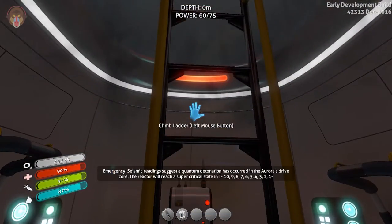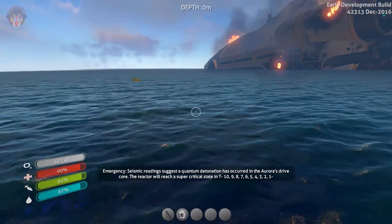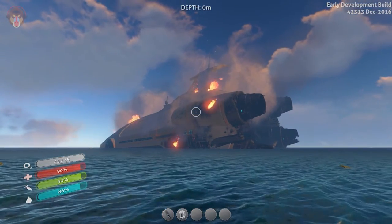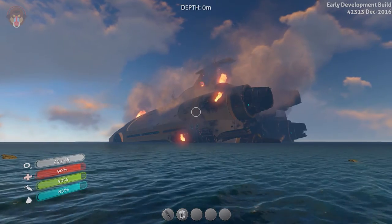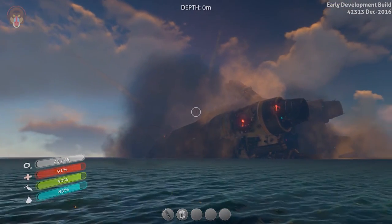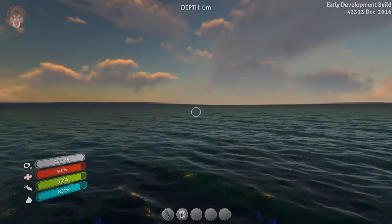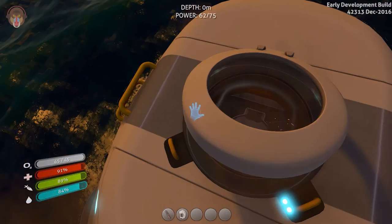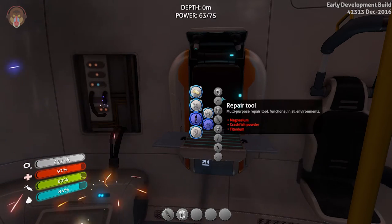Emergency: seismic readings suggest a quantum detonation has occurred in the Aurora's drive core. The central dark matter reactor will reach a super critical state. Here we go — ten, nine, eight, seven, six. This is gonna be good. Five, four, three, two... Oh, that was awesome! All the radiation — oh man! That was awesome. That would have been a great firework show for New Year's, really it would have been.